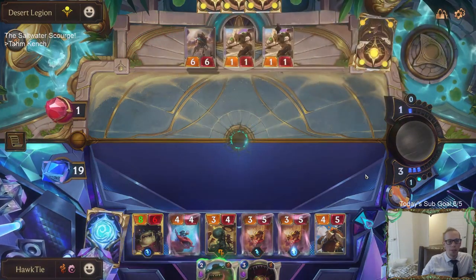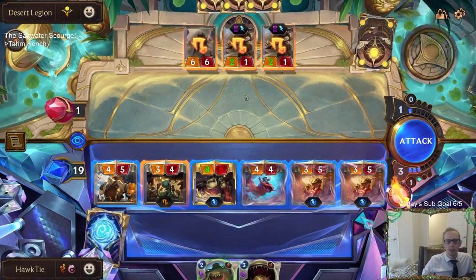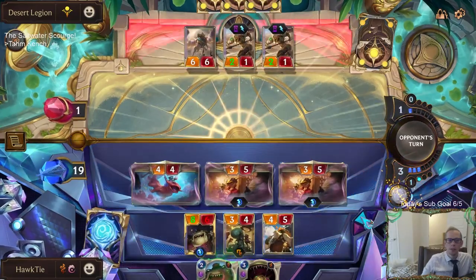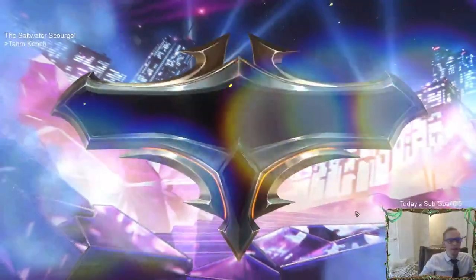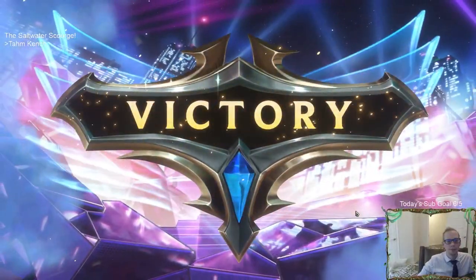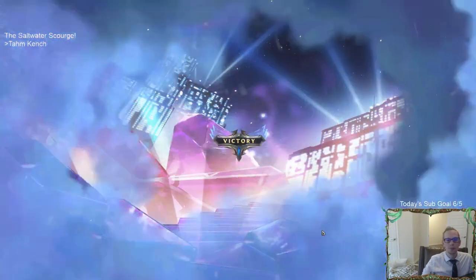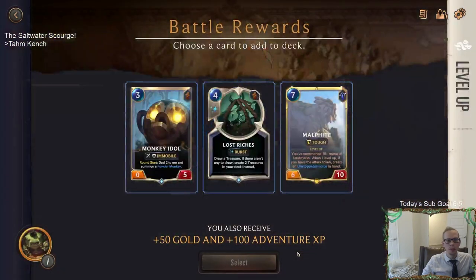I'm back up to 19 because we're going to continue on with the same life total - that's just what always happens with these, you have one life total. But now we're at 19 instead of 16. Let's go get our Bilgewater board. So we received 50 gold and 100 adventure XP and we choose a card to add to the deck.